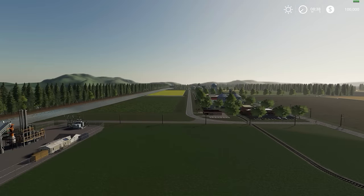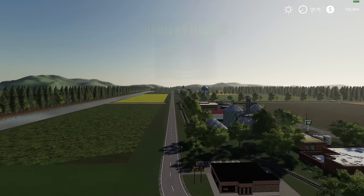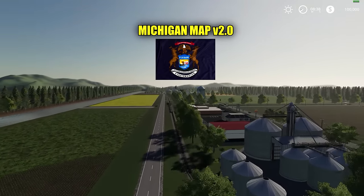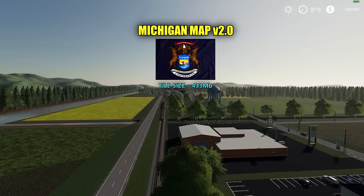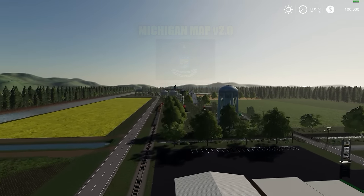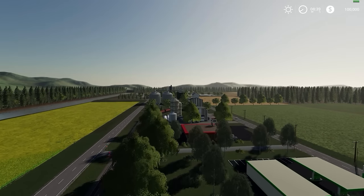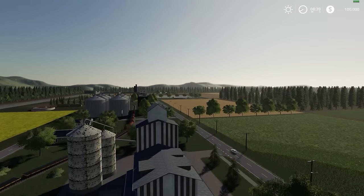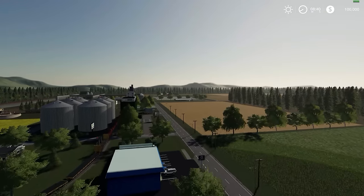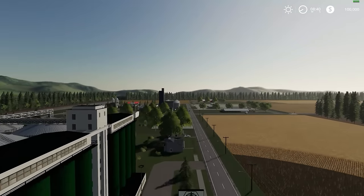Hello everyone and welcome back for another map mod review. Today I have a very nice map to review. This is the FS19 Michigan map version 2.0. File size is 433 megabytes and there are 32 fields on this map. I'm going to explain a few things: we'll look at extra fruit types, field sizes and prices, sell points, your starting fleet, and then take a tour of the map.